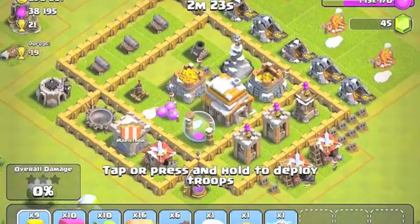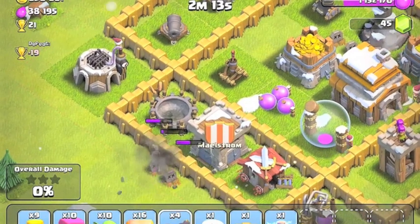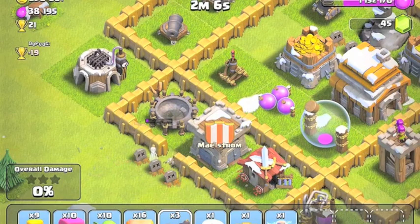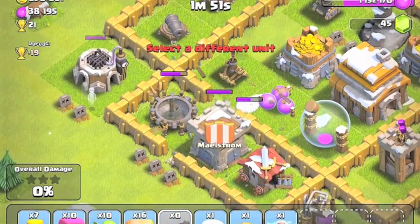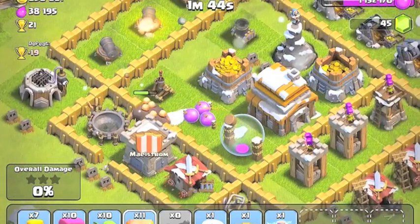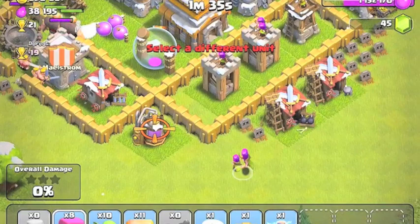Look at all those resources - how can I pass that up? I need to get in, so let's do that. Let's deploy one more. If this goes perfectly it would go right there, but why would it go perfectly? Oh perfect, got it! All right sweet, now let's go in right there, make sure it's targeting that. This might not be as much of a fail as I thought.